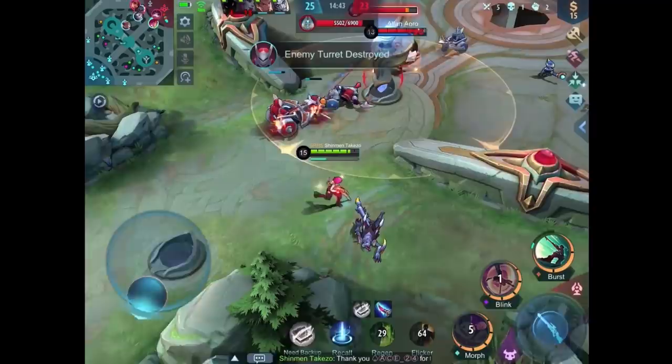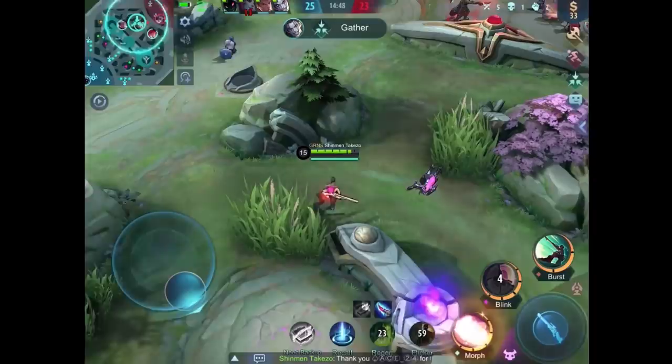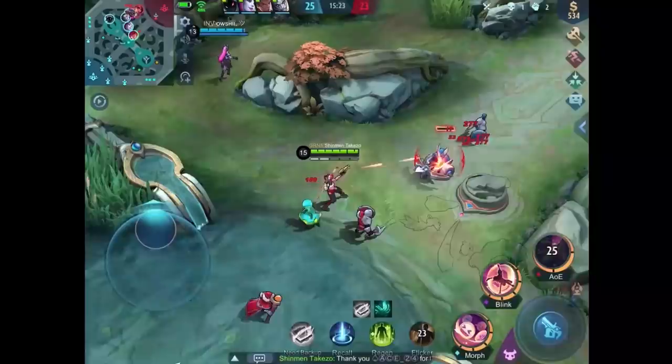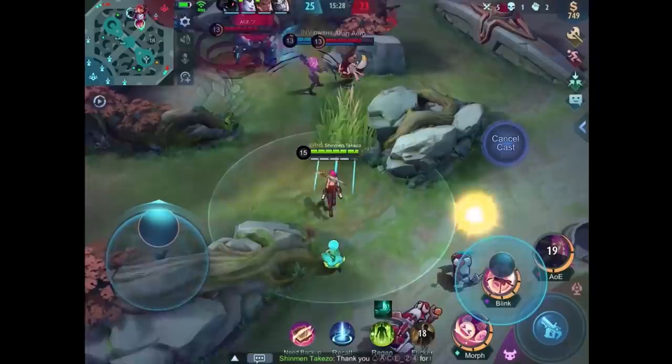If we can't push bot we still have minions here in the mid lane, and I can just keep running away because I don't think it's safe anymore. This Chang'e thinks that my radiant armor is a joke — well I'm not gonna test it. I'm not gonna tank your shots. Back to the mid lane — just keeping the minion wave flowing into their tower.